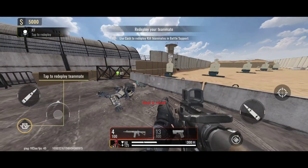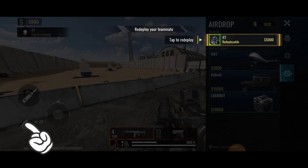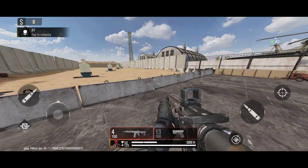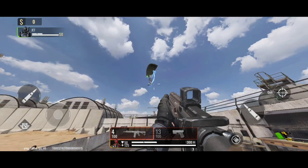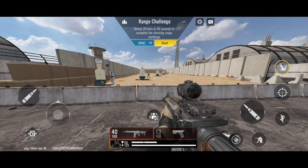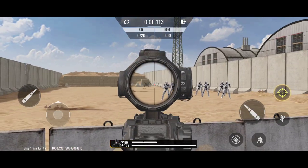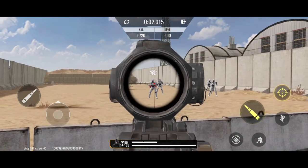After shooting those targets, your partner will get down. To recall your partner, click the pistol icon button on the left side again, then click on your partner's name. Your teammate will come back. After that you will see the Range Challenge — click the Start button.